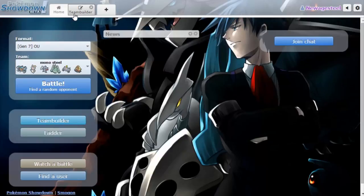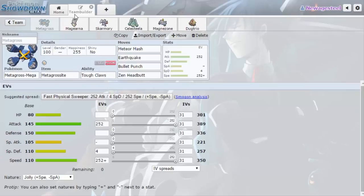I had a mono Steel team in X and Y, and one in ORAS. I really loved both of them, especially in ORAS with Mega Metagross — it was beautiful. Now Sun and Moon has come along and I'm trying to figure out what my mono Steel team is going to be. This is by no means a final product, but I've tried it a couple times and want to try it out more.